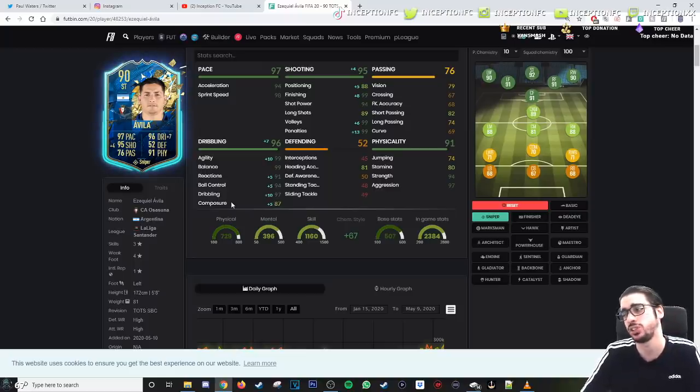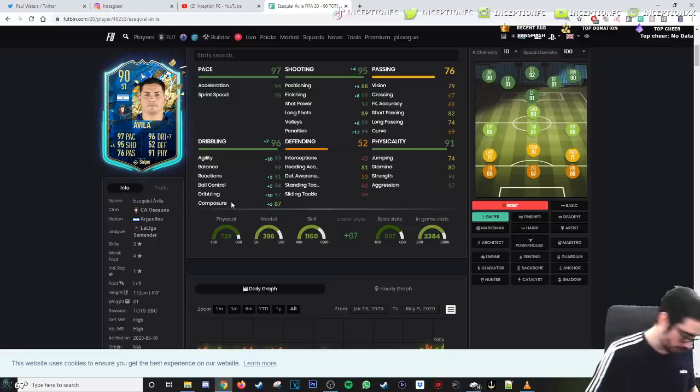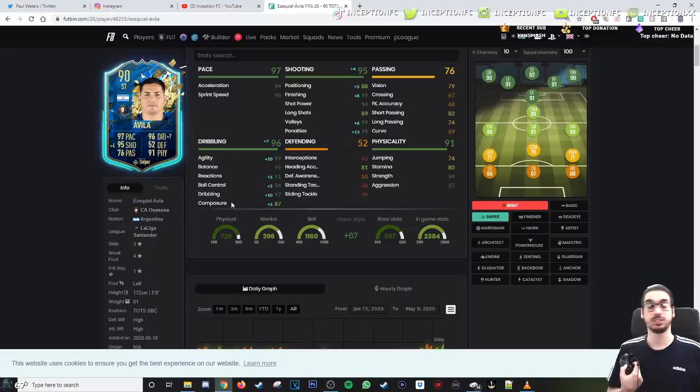He already has a physical presence in the game in regards to actual physicality, not the 5'8 height, because if he doesn't have the height nor body for it, he's gonna get out-bodied off the ball anyways. I'm probably gonna have to get a new Xbox controller because this one is completely screwed — D-pad doesn't work, LB doesn't work, so we're gonna have to compensate a lot.